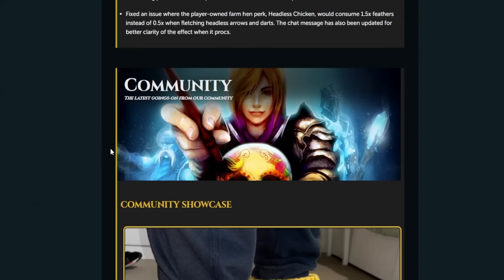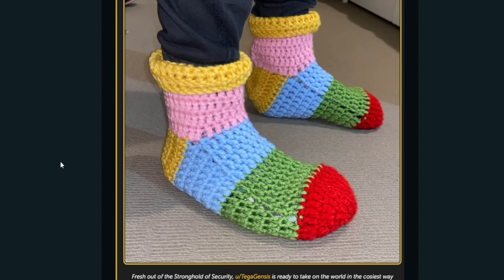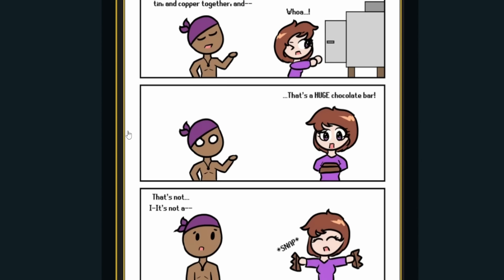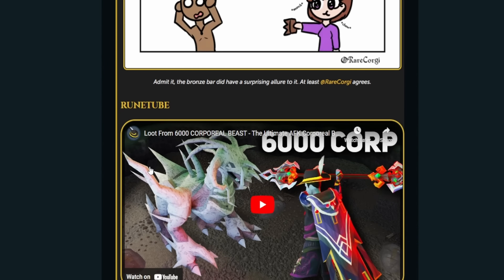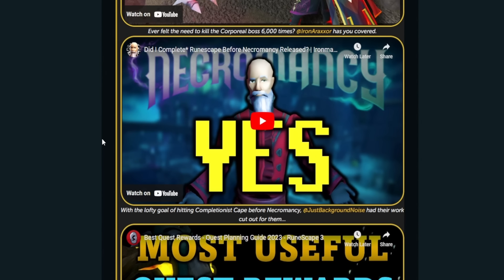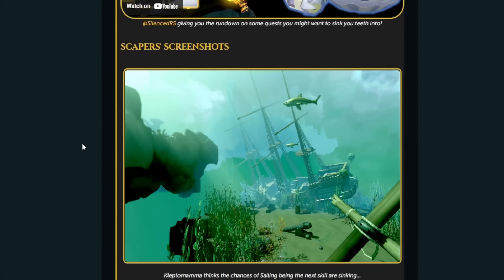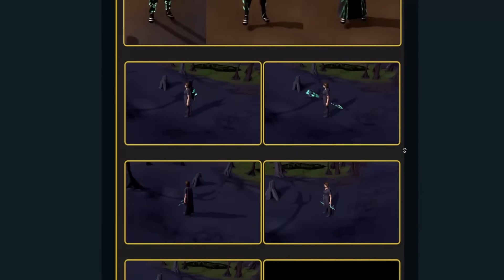Looking at the community section — someone knitted the shoes from the Stronghold of Security, which is really cool. There's also some nice artwork and a comic: combining tin and copper together turns out to be a big bronze bar — someone jokes it's a chocolate bar and asks if you want some. On RuneTube: loot from 6,000 Corporeal Beast kills, 'Did I Complete RuneScape for Necromancy', and 'Silence' with the most useful quest rewards.